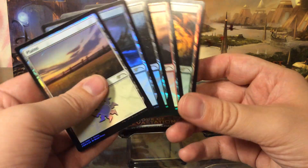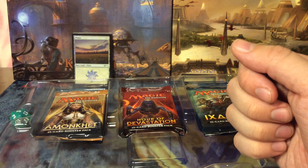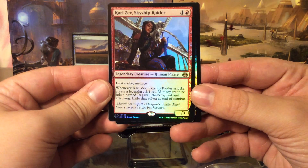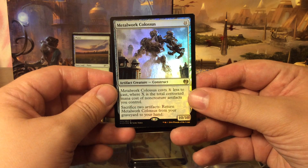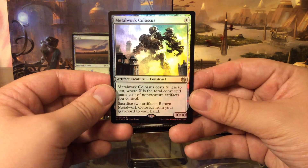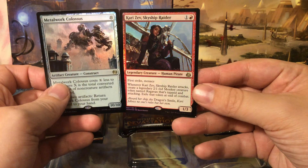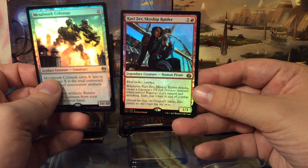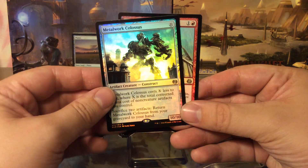So that's approximately eight to nine euros in value right there. The next two are just plain foils from the regular releases: Metalwork Colossus, just a regular Kaladesh rare foil, nothing special; and Kariseth and the Skyship Raider, also just a regular foil from Aether Revolt.